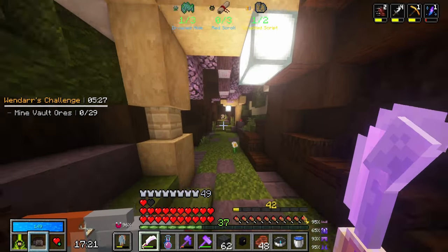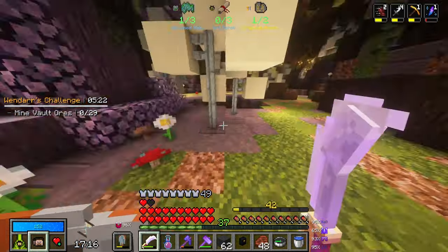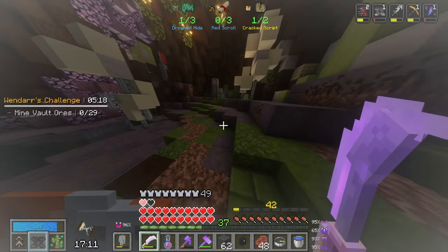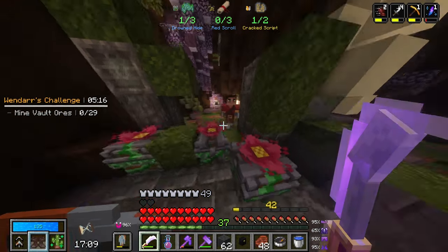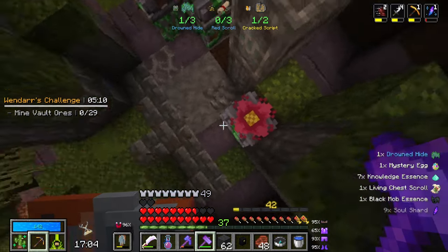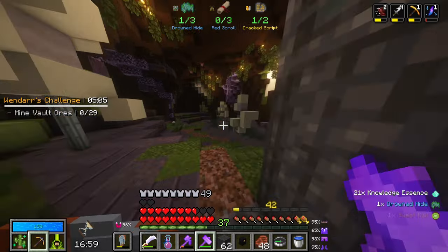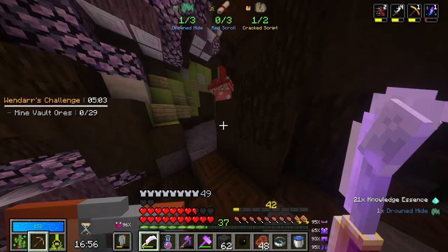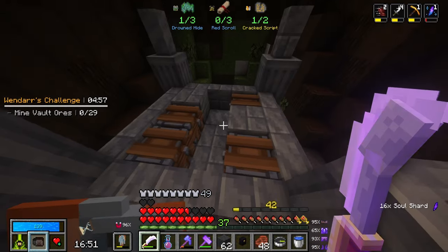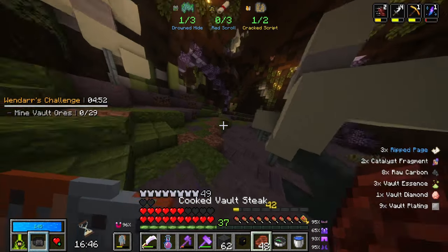I'm going to stop looting normal wooden chests and only go for gilded, living, and coin piles, because I really want to make sure I actually get this scav completed. We got another drowned hide right there — and another one. We have three in total now. I just need gilded chests if at all possible. So far, so good.